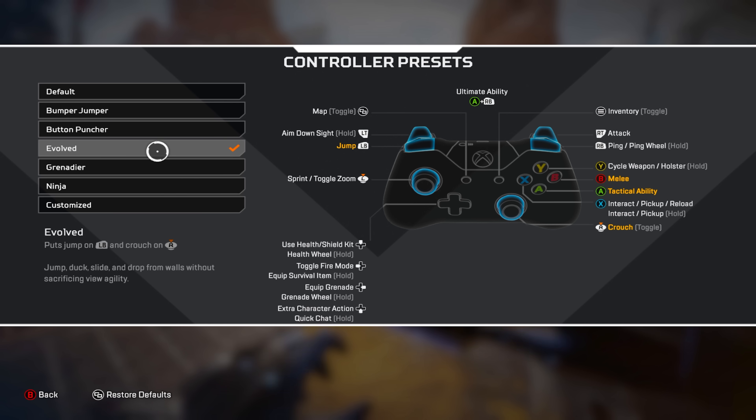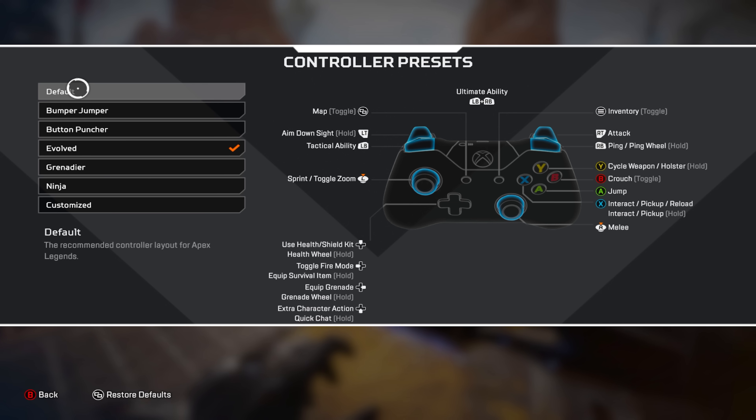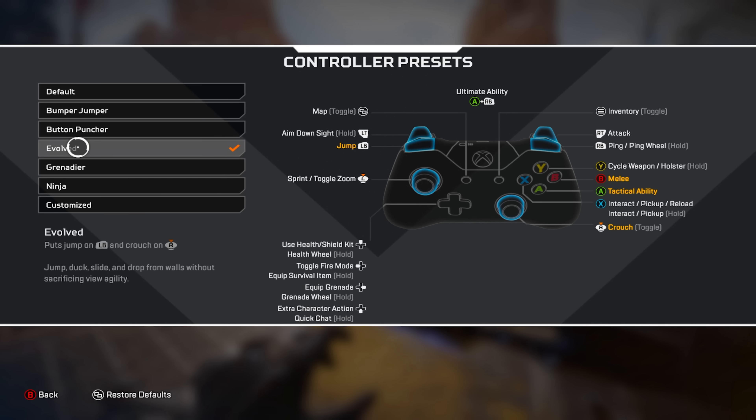Button layout: I put this on Evolved. If you do not own a Scuf controller, a Battle Beaver, or a controller with back buttons — I use a normal PS5 controller — use Evolved. It will change your life. Jumping with L1 means you're able to jump and aim at the same time. Crouch on the stick means you can crouch-strafe and shoot while keeping your aim. If you play Default you could claw, but that messes up your wrist.